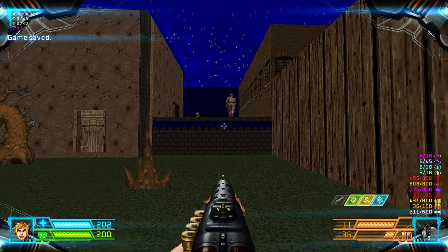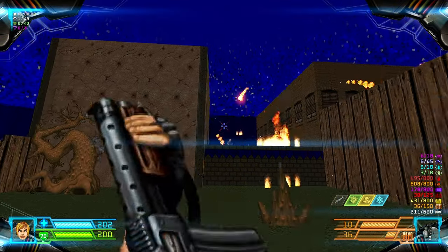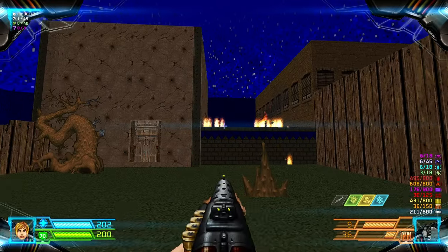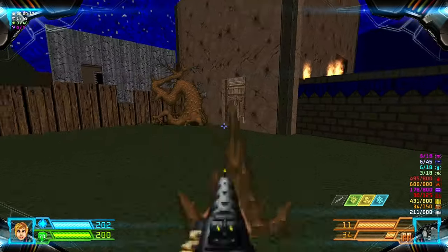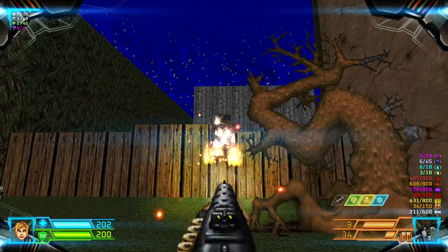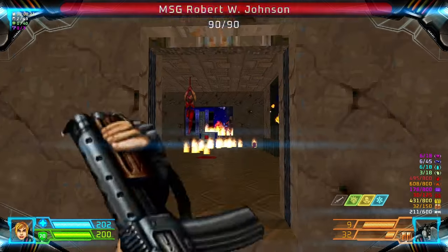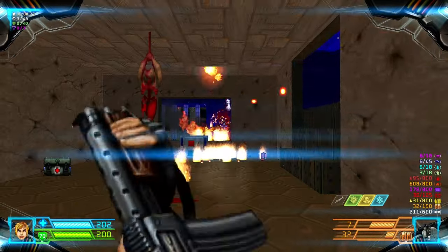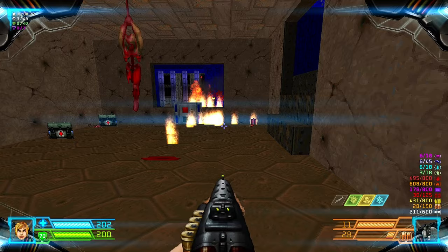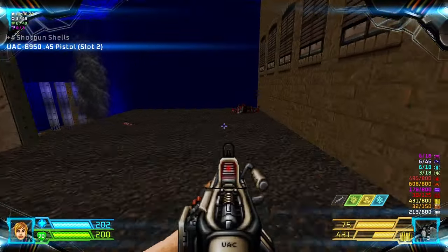Map 4, Fabopolis. Kill the gunners up top — I'm gonna grab the ammo in here.